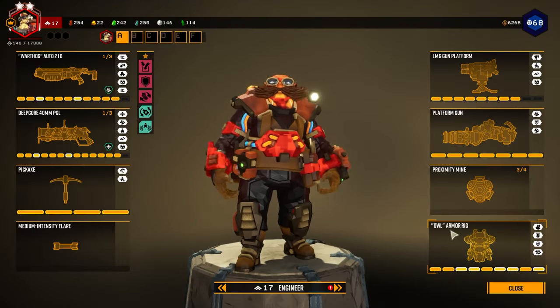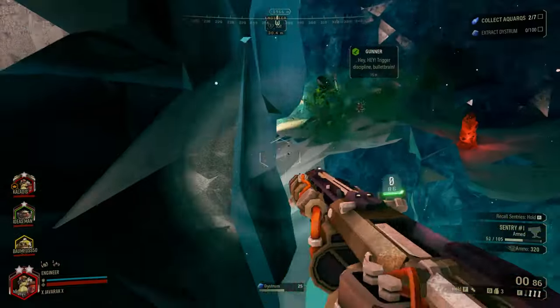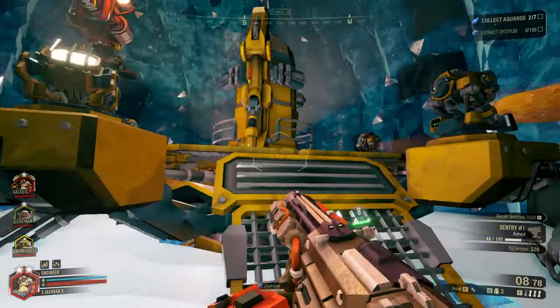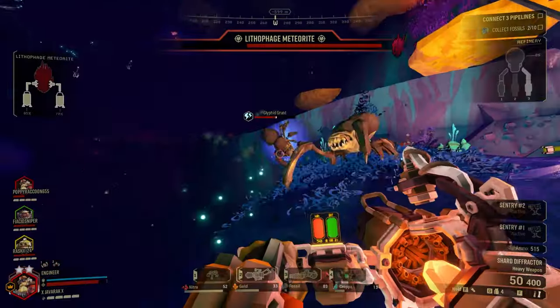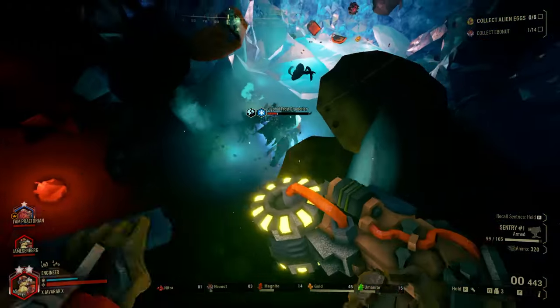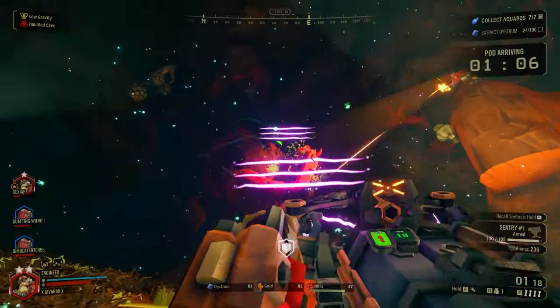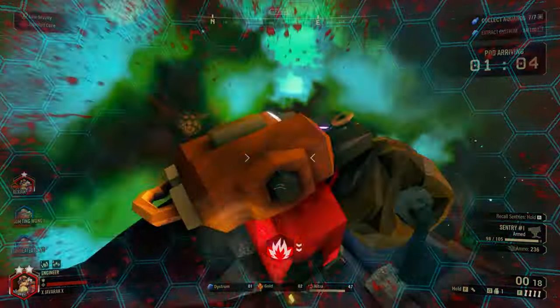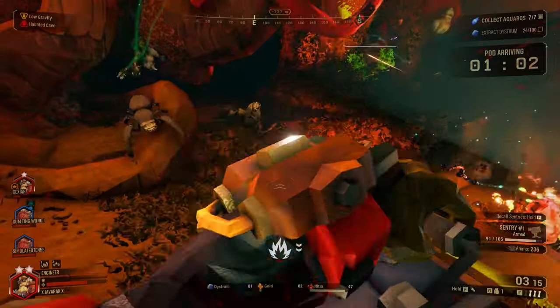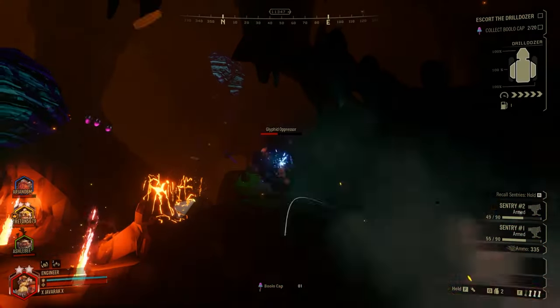Like the other classes, the Engineer has an assortment of weapons that complement his style. His weapons are quite interesting, with options ranging from standard firearms to explosives to more eccentric items. The Engineer's weapons allow him to handle many different situations in many different ways. We'll go over each weapon and piece of equipment the Engineer has, the kinds of situations they're useful in, and some upgrades that you may consider using. We won't be covering overclocks for the sake of simplicity.